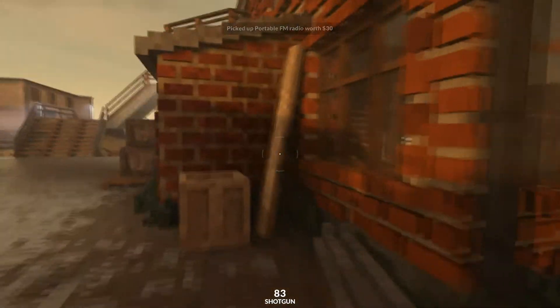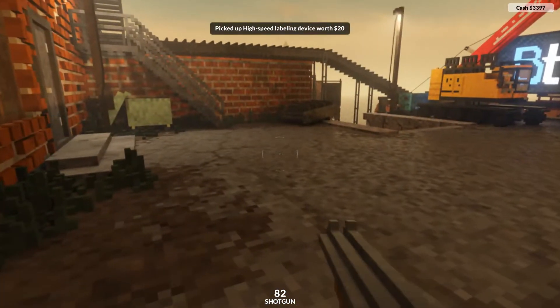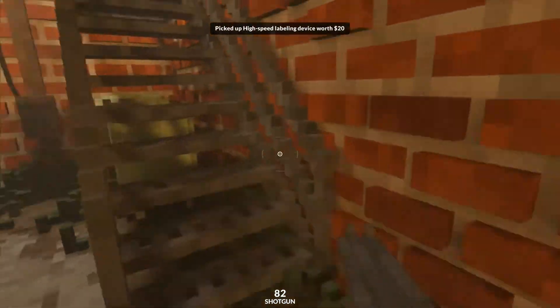Now we've done that, we need to come over here, chuck that crate out the way, blow a hole through the wall and grab yourself a labeling device. We're gonna come over and run upstairs.